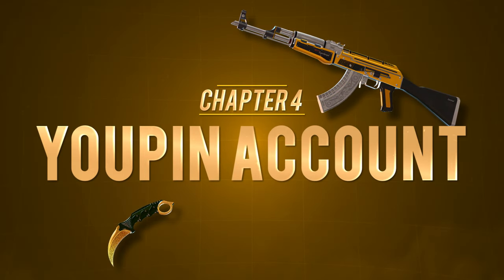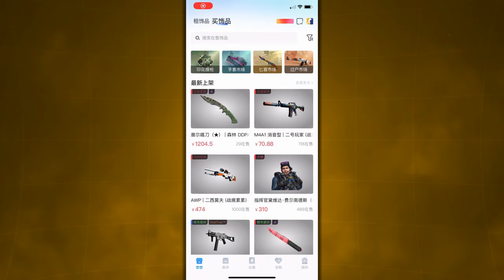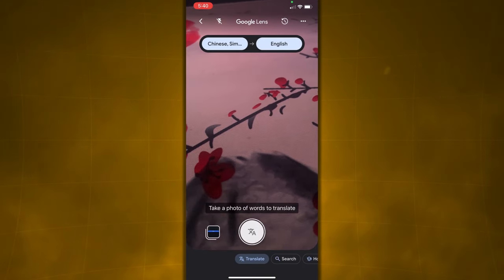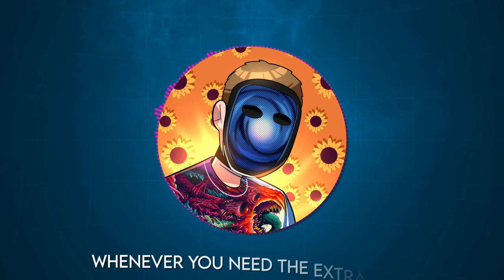Now we can finally create the UPIN account. Everything on this website is completely in Chinese, so it might be difficult to understand at times. I'm not going to directly translate everything, but you can easily do that yourself on the app. Simply screenshot whatever you want to know, bring it over to the Google app on your phone, search translate, and click the camera icon. Then you can select any picture from your camera roll and it will translate it to whatever language you want. This helped me out a ton when I was creating my account.